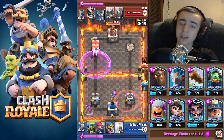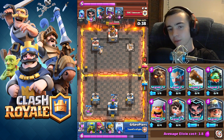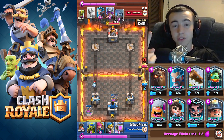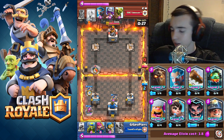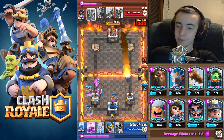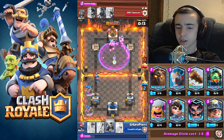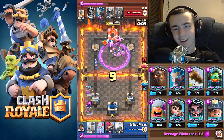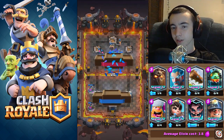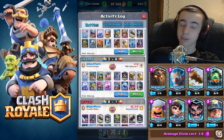I drop a pump bottom left — he has rocket; will he use it? No, he's trying to cycle rocket my tower out. I arrow down the goblin barrel, elite barbs on his tower because he just used his rocket — meaning no counter and he's running low on elixir. I lightning out his electro wizard, finish his tower off, drop another pump, spear goblins and archers defend just fine. He goblin barrels my barbs and I drop a bomber which counters it perfectly — and there we go, destroyed.